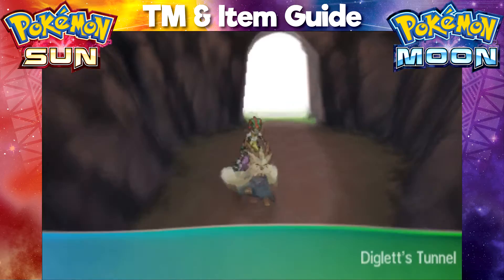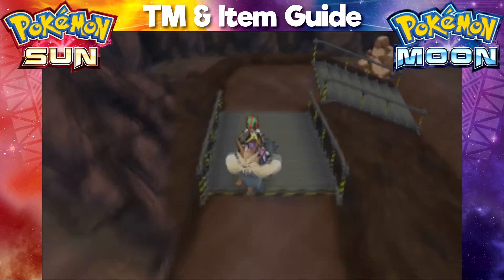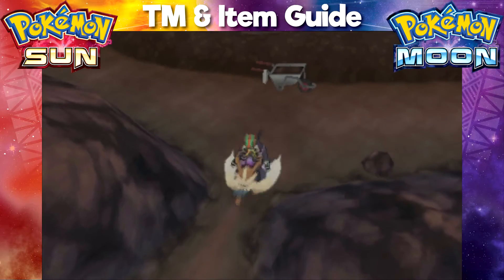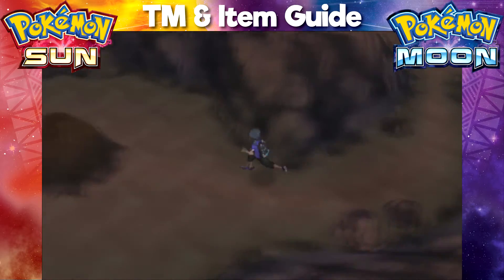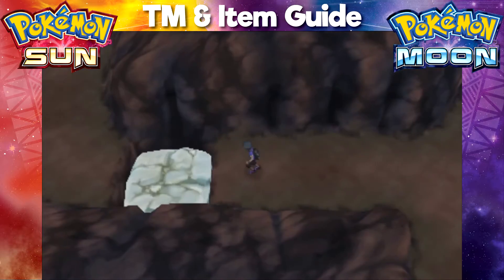Once inside Diglett's Tunnel, make your way towards the left and up the stairs. From here, wrap around until you find a small path that will force you off your Pokemon, then run around and up until you get to an area where there is a strength rock. You will require Machamp to get through here.